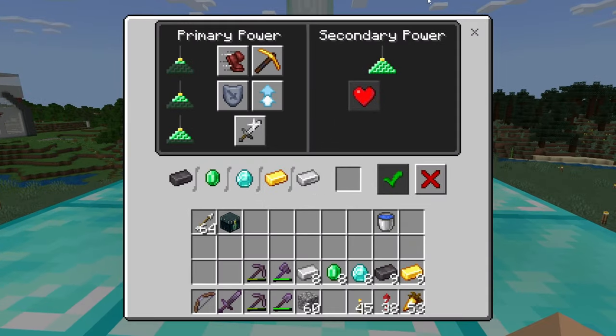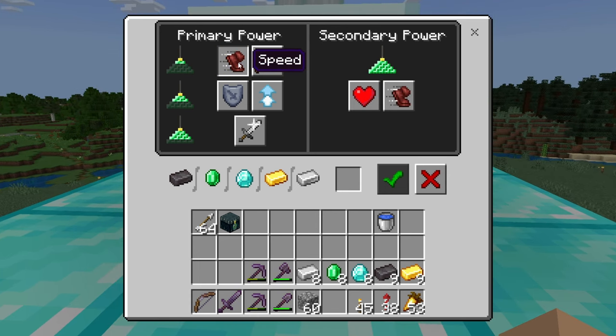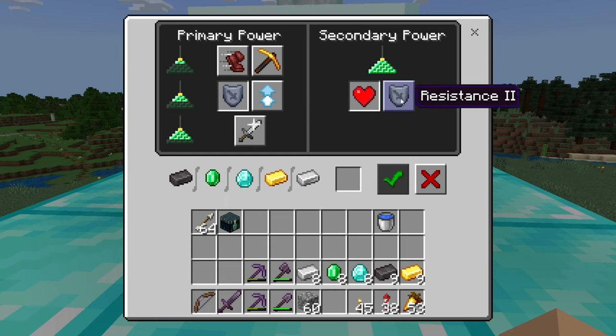Lastly, we have the stage four beacon. This allows you to add secondary powers — you click your first power and you click your secondary power to boost it to the next level. It also adds a new power that's not available at lower tiers: regeneration, kind of like in the wither episode when we drank a potion of regeneration. This will regenerate your health over time. So if you were to use beacons to fight the wither, you would want beacons to give you resistance, resistance two, strength, strength two, and regeneration altogether.